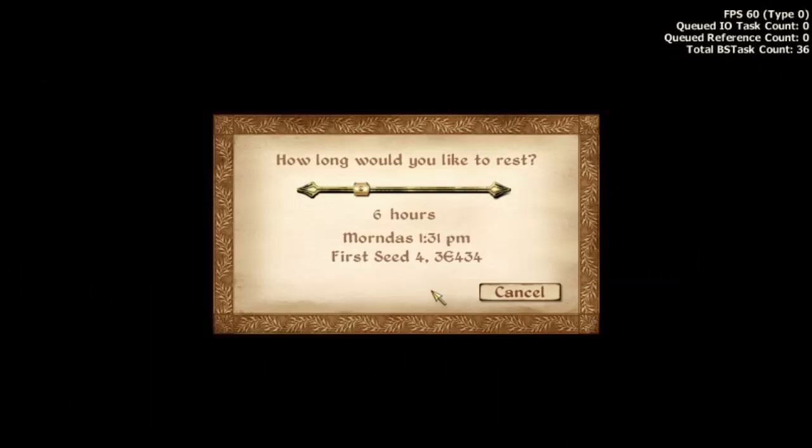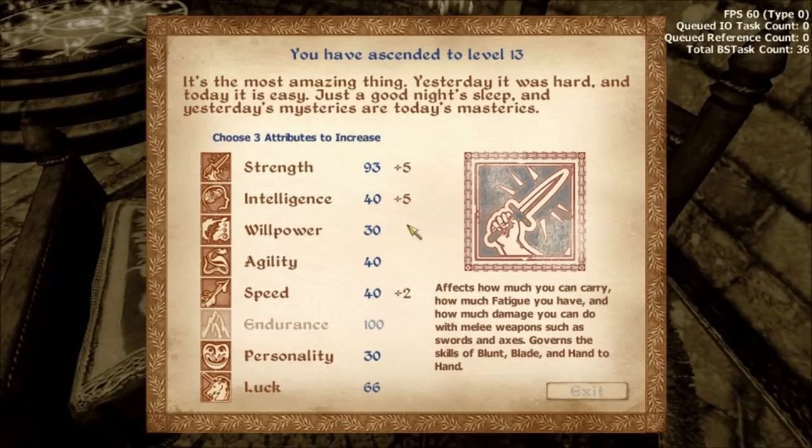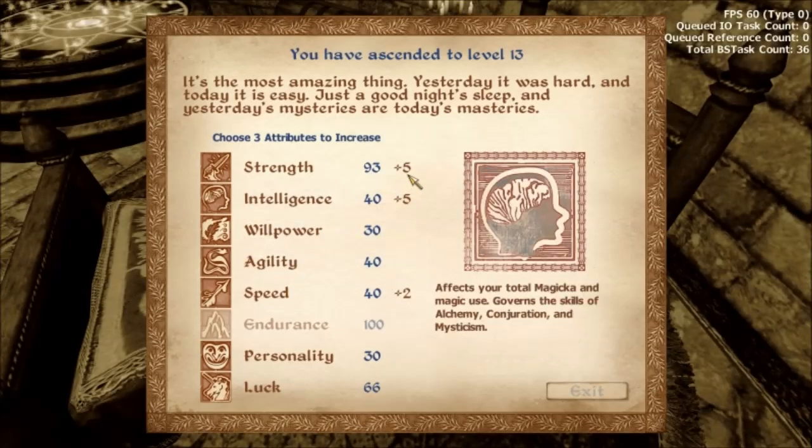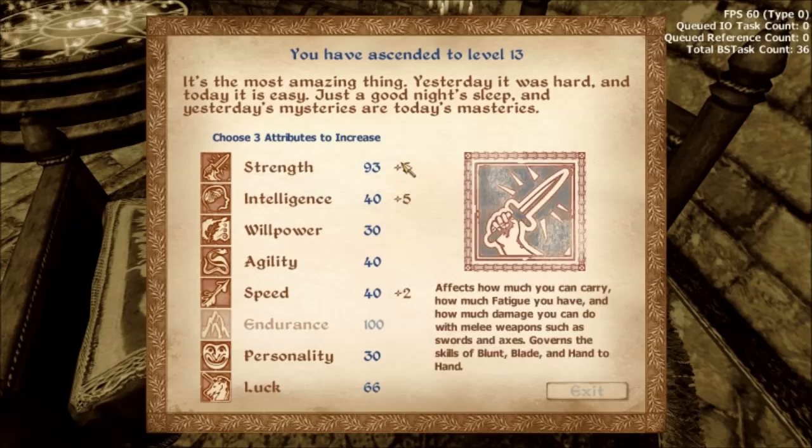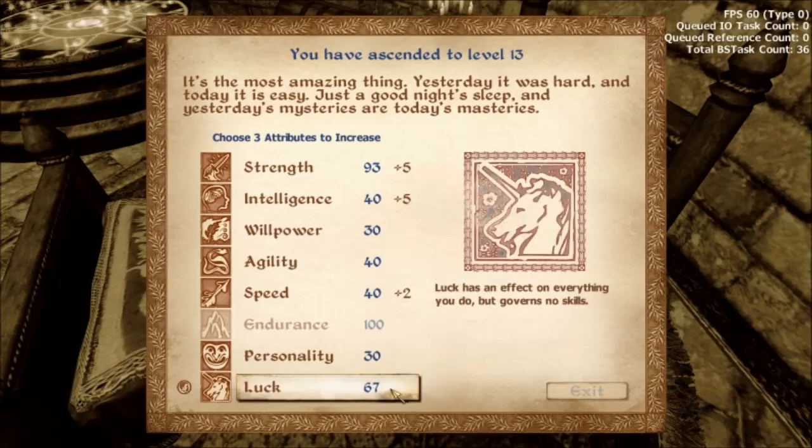You don't have to sleep eight hours, you can just do one hour. But you've got to get a full night's rest. So now as you can see, since I did Hand-to-hand ten levels, my Strength is now going to be increased by five. My Intelligence is going to be increased by five. And my Luck by one.